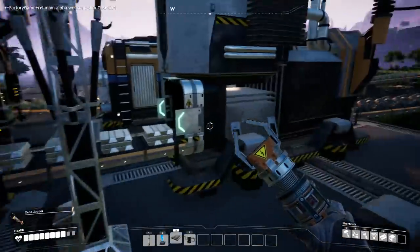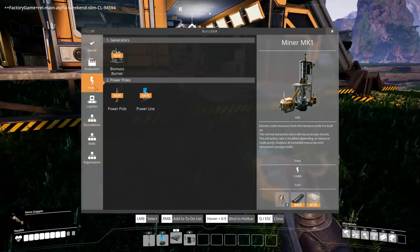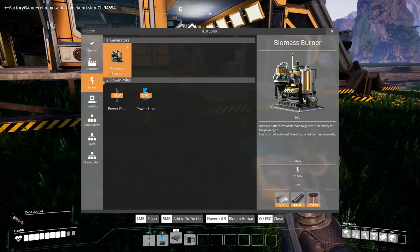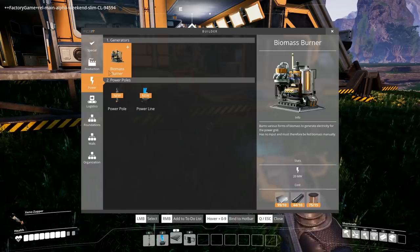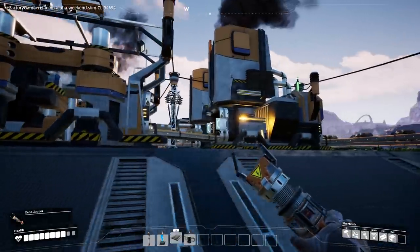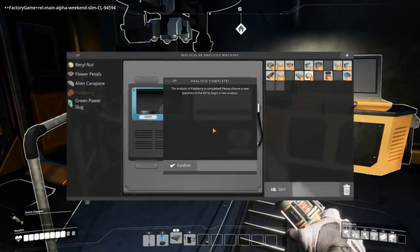Let's turn off this line — we probably don't need all of those. Oh, I can make a biomass burner — how convenient! It burns various forms of biomass. Where could I put those? I feel like I need to make a power plant. Good thing I got plenty of concrete. So what did this thing give us? Pale berry — choose a new specimen.